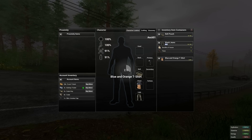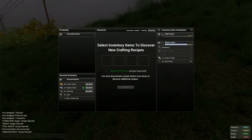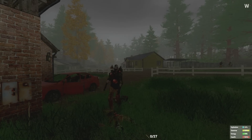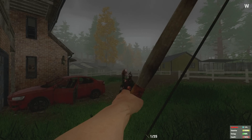Our first tip is to shred your shirt and make a bow. This is common practice for any newly spawned character. You can right click your shirt in the inventory menu and select shred. Then use one of the strips and a stick to make a bow, and then more sticks for arrows. Now you're armed and able to fight.